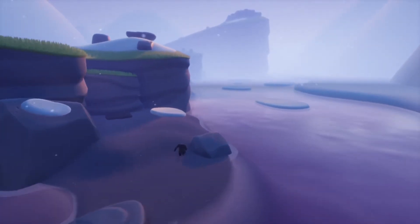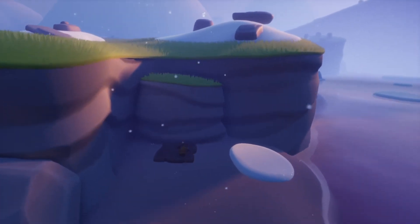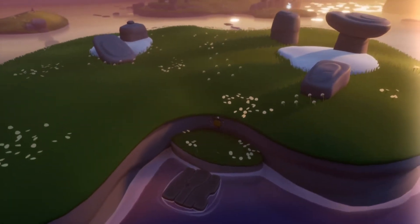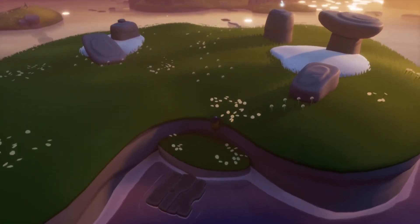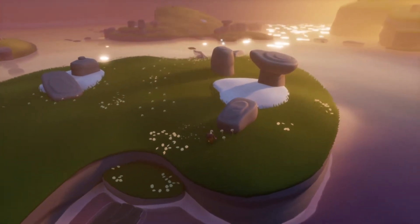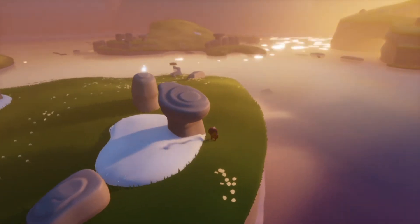Arise: A Simple Story is a 3D platformer with a slight time manipulation mechanic. You progress through levels running, jumping, climbing, or swinging from specific objects while sliding time backward and forward to manipulate the environment. Adjusting time will do different things based on the level, like making ledges reachable when snow piles up, or raising and lowering platforms as a rock bridge crumbles.